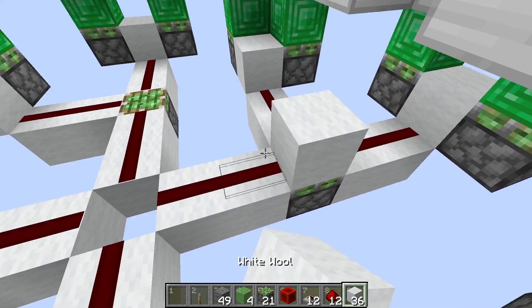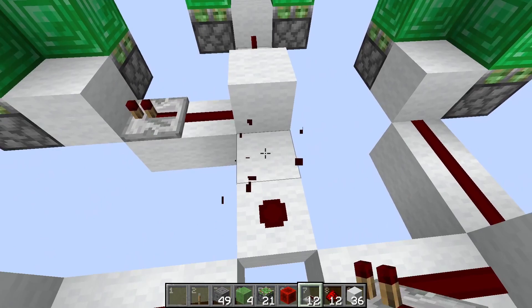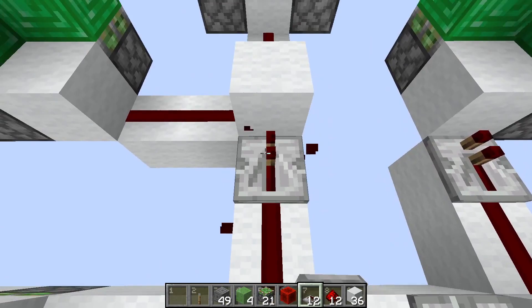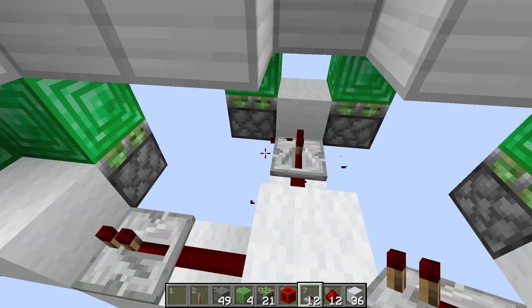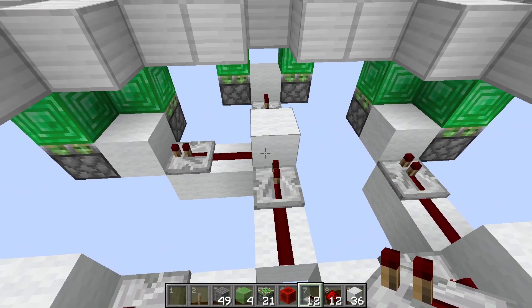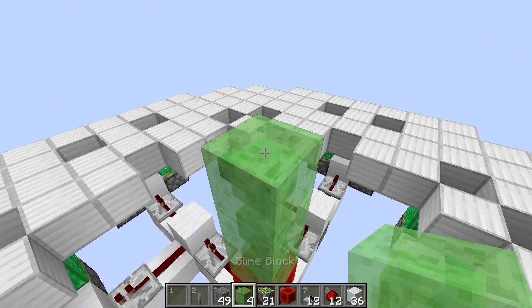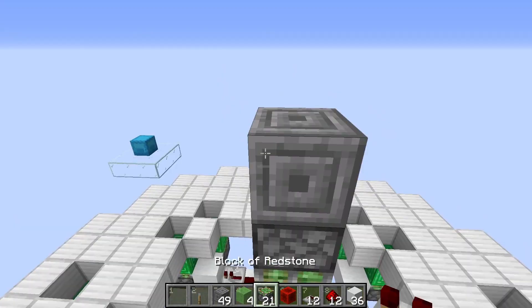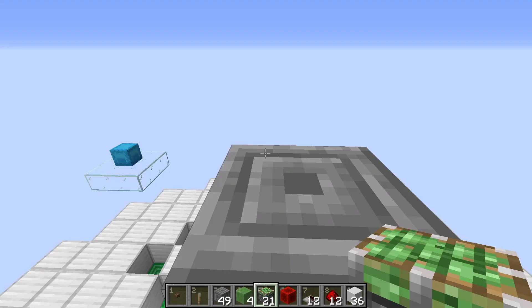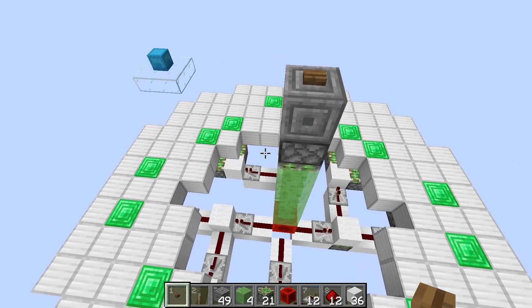Grab the 12 repeaters and put them wherever the redstone line runs into a block — three per side. You don't have to set any ticks, it will work just like this. Those are the T-flip flops that will toggle your beacon. To activate this, put some temporary blocks, then a redstone block on top, and on top of that a sticky piston facing down. Place one of our ceiling blocks and add the button on top. Let's see if it works — push it and all those sticky pistons spit out the emerald blocks into the activation layer. Hit the button again and everything retracts.